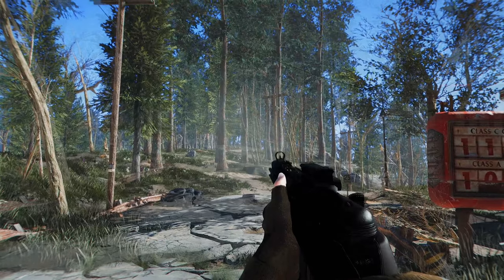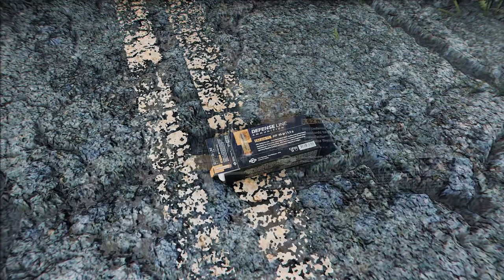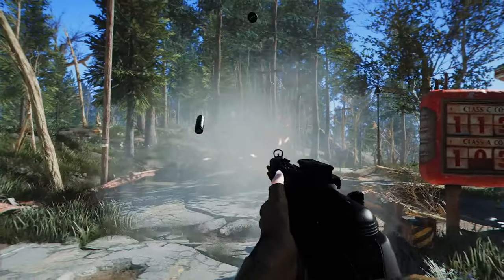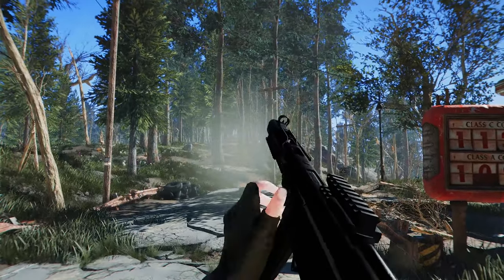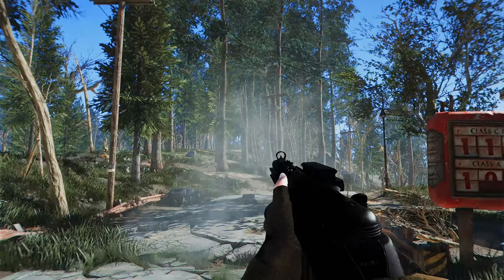The PPSH-41 supports tactical reload and side-aim framework. Moreover, this gun uses a new ammo type, 7.62x25mm Tokarev, and offers 20 scope options, 14 muzzle options, 8 laser/light attachment options, and 6 material modification options. You can also adjust the damage as you wish.